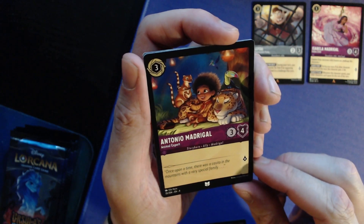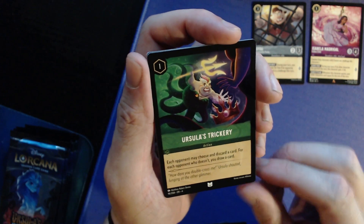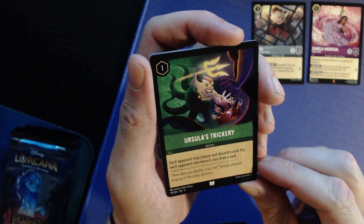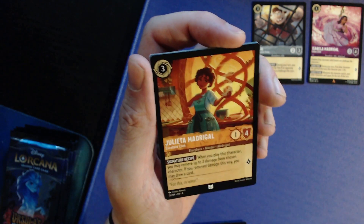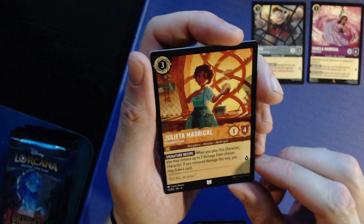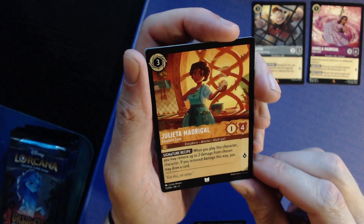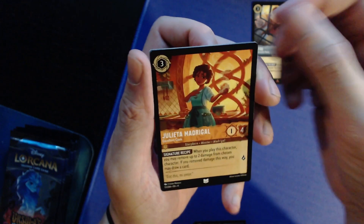Antonia Madrigal: three for three/four, one lore — nice simple drop. Ursula's Trickery: each opponent may choose and discard a card — for each one who doesn't, you may draw a card. In a big group game that could be solid. Julietta Madrigal: three for one/four — when you play her, remove up to two damage from a chosen character and if you remove damage, you may draw a card.